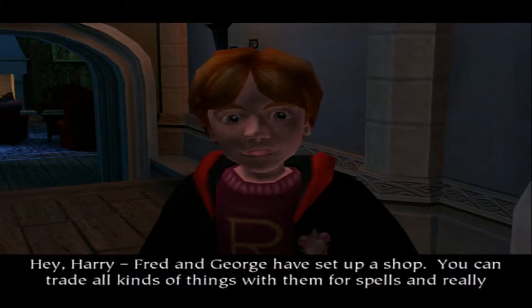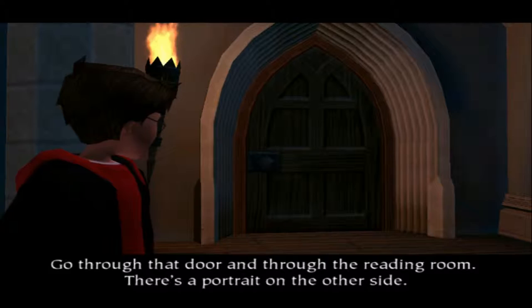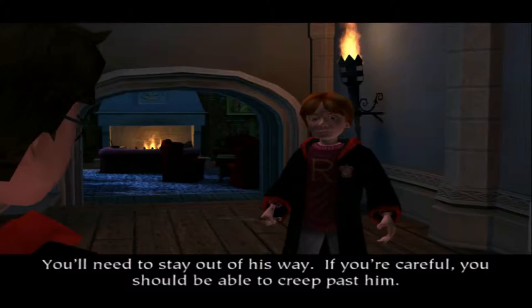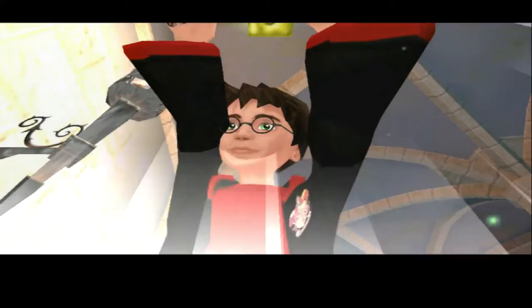Hey Harry, Fred and George have set up a shop - you can trade all kinds of things with them for spells and really wicked stuff. Wow, I must go see them. Where are they? Go through that door and through the reading room - there's a portrait on the other side. What's the password? Pig snout. Oh, and watch out for Percy - he hates being disturbed when he's studying. You'll need to stay out of his way. If you're careful you should be able to creep past him. Alright, I will attempt to do that. What's in here? A chest!